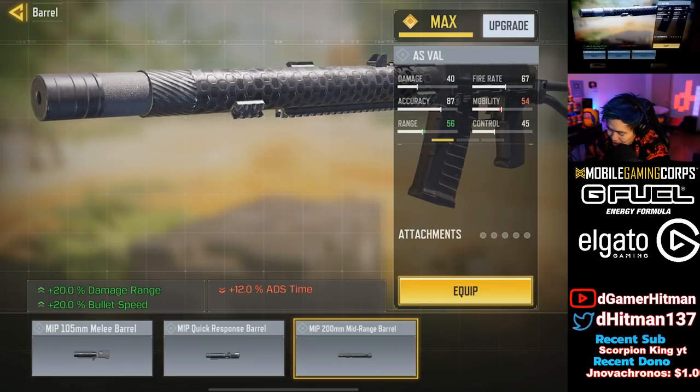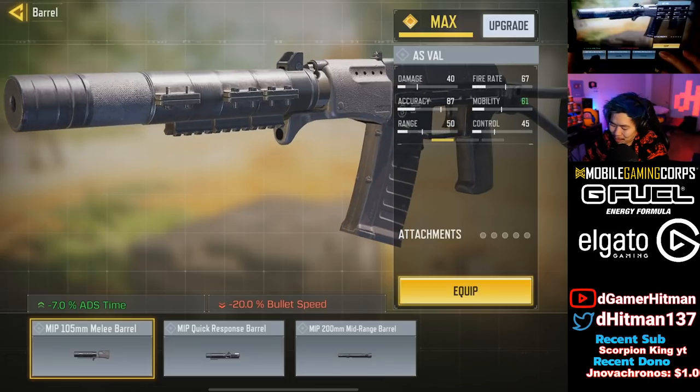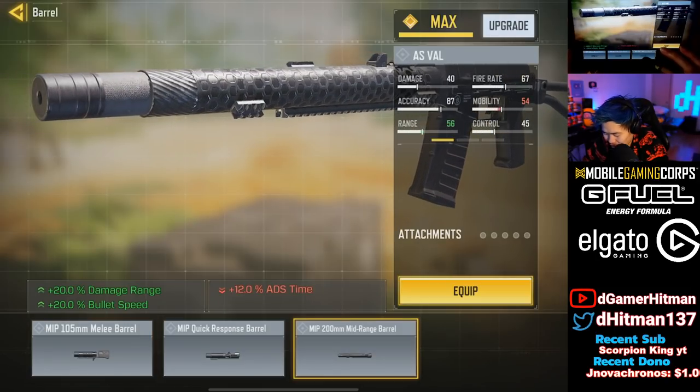Here's the cool one — 12% ADS, but you lose bullet speed and gain damage range. I initially misread it as bullet spread, but it's actually bullet speed. So you lose bullet speed with this barrel option, while another option gives you bullet speed and damage range.